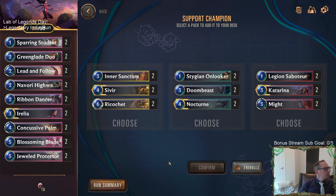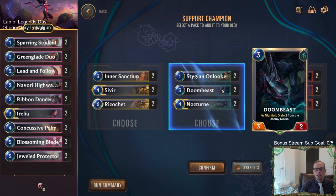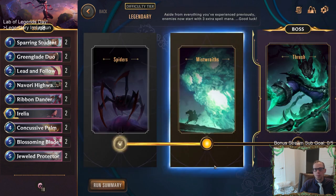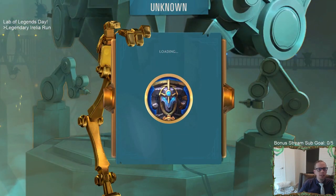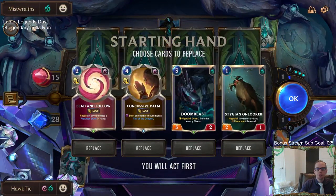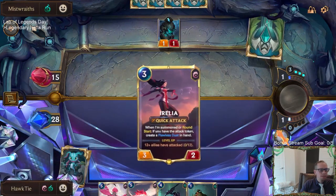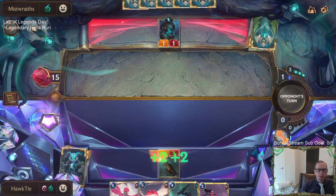We got two good options here — I like both Stygian Onlooker and Legion Saboteur, we want one-drops. Nocturne and Katarina are both very useful champions, but I actually like Nocturne a little more. Katarina is really good but pretty expensive — you spend three mana and then four mana for the rally. I like healing my nexus with Doom Beast; that's very useful. With our Yip's Genius power, I definitely wanted a secondary champion that brought a one-drop to the table.